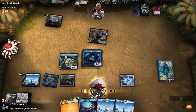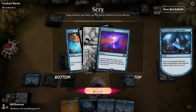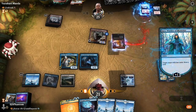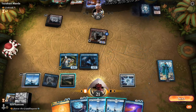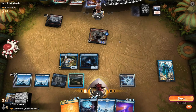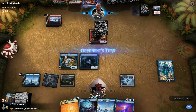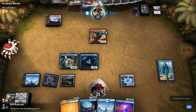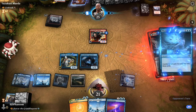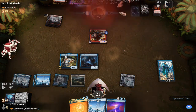Let's start by scrying. Absorb Energy is gonna be pretty good for us — mill, draw a card. We don't really care about the flashback there. Let's play a land and pass the turn. We've got multiple Counterspells. Thought Collapse — and we've got it!